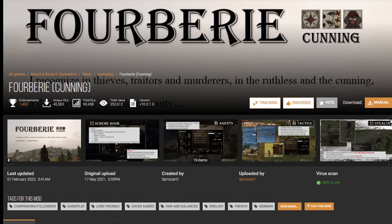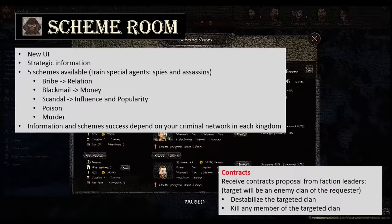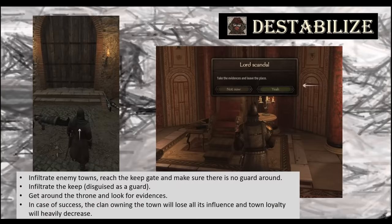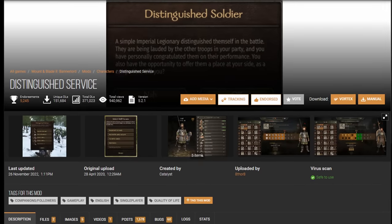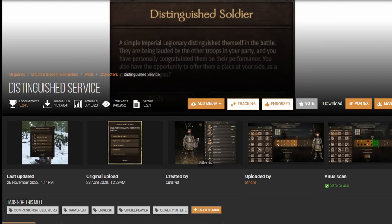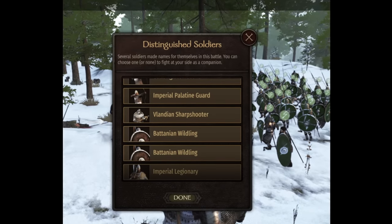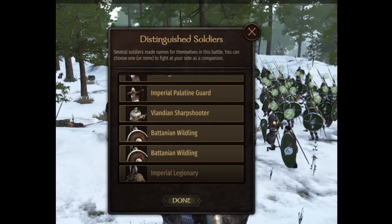Hoobery is a must-have for any bandit campaign, as it adds a ton of new options to use with your roguery, as well as more ways to make money, cripple enemy clans from within, or even start rebellions in a town. Distinguished Service allows our bandit troops to promote to companions if they get enough kills in a single battle. Since we're at war with everyone on the map, it's better to promote from within.